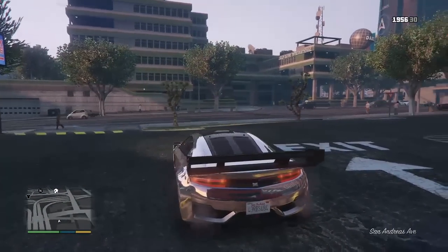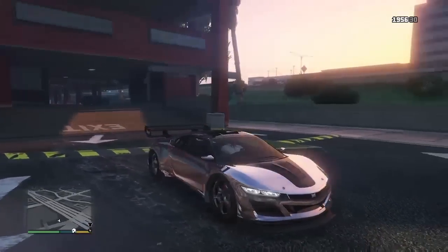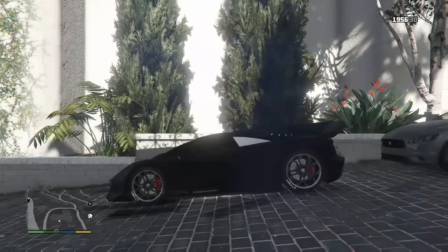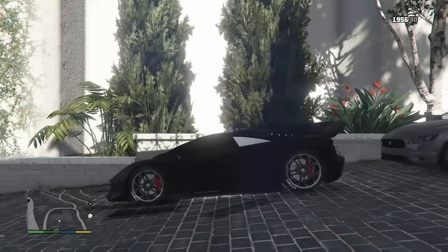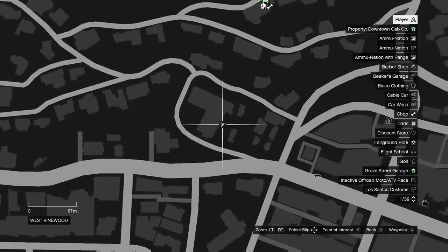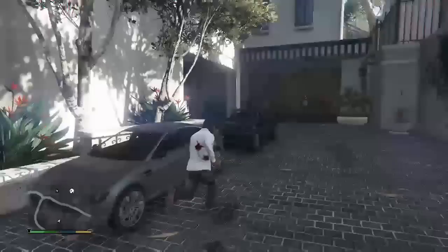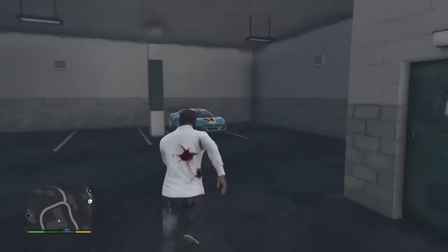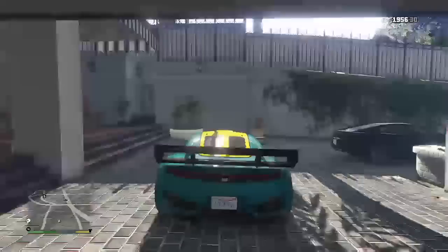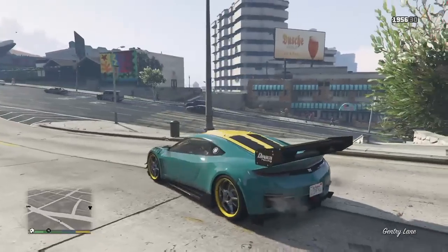And this is how it looks. The second spawn location is for the turquoise and yellow Dinka Jester, and this is found inside the West Vinewood garage as shown on the map right now. This car only spawns in this location during the day.